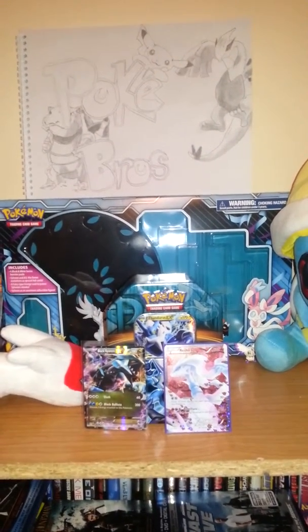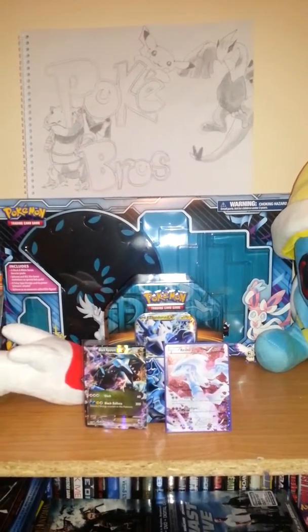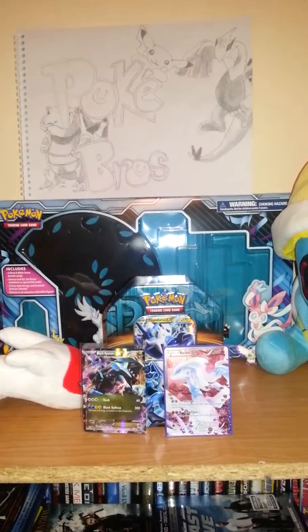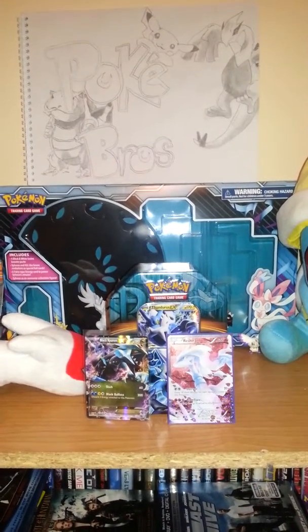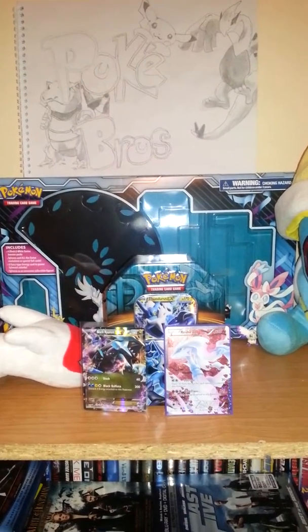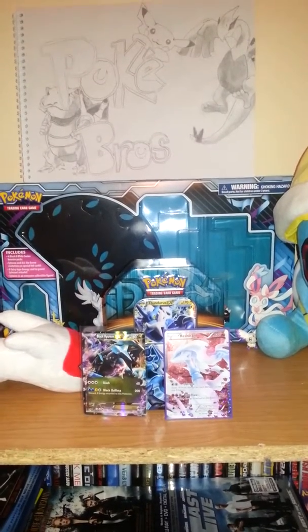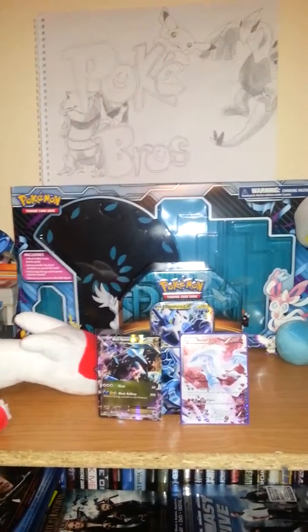Earlier today we picked up a couple of packs from Walmart. I got a Plasma Storm pack and she got a Legendary Treasures pack. I ended up getting a Black Kyurem EX, which is a pretty sick pull, and she got a Full Art Reshiram. So that's pretty good — we were pretty happy about that.